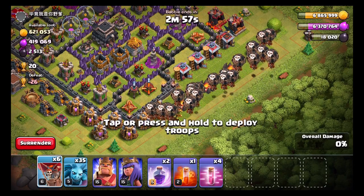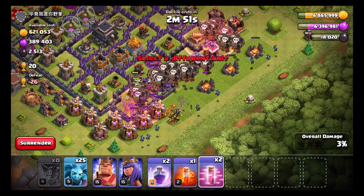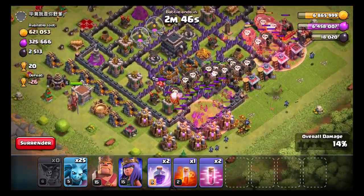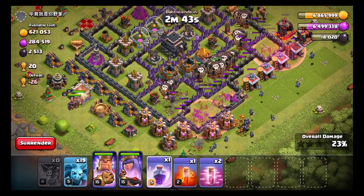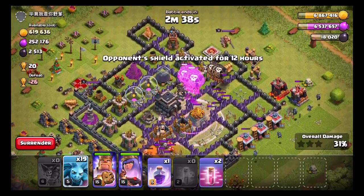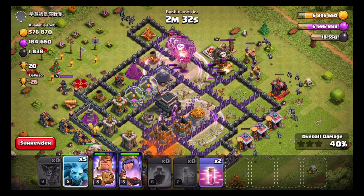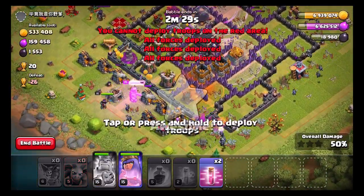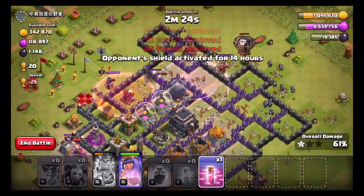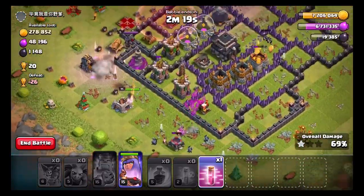I'll go ahead and drop all my balloons right here. Hopefully the game audio isn't too loud. I'll haste the edges because you want to get all your balloons into the center — the air defenses are in the center. I think I might drop my King and Queen early to go take out some of this stuff. I'll drop a rage right here, a poison on those little skeletons, drop some minions over here, drop another rage right here. I don't know if I'll get the three-star — I didn't play this one out too well.